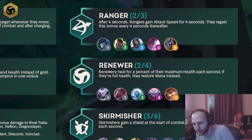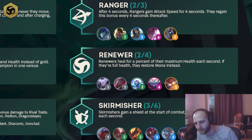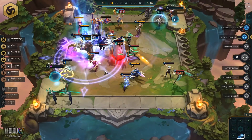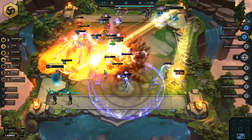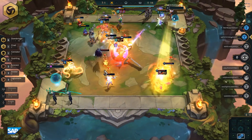Renewer. Renewers heal for a percentage of their maximum health each second. If they are at full health, they restore mana instead. Somebody played this with reroll Soraka as their carry, and it was basically like spell vamping every single time she ulted. It was like the most obnoxious stuff — it was actually just killing my whole team by itself. It was really obnoxious. Kind of like a Siphoner-type build.